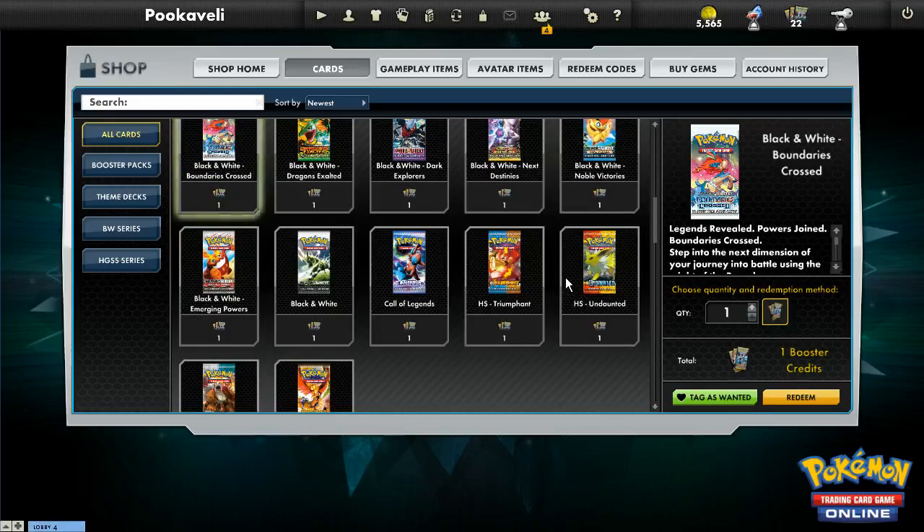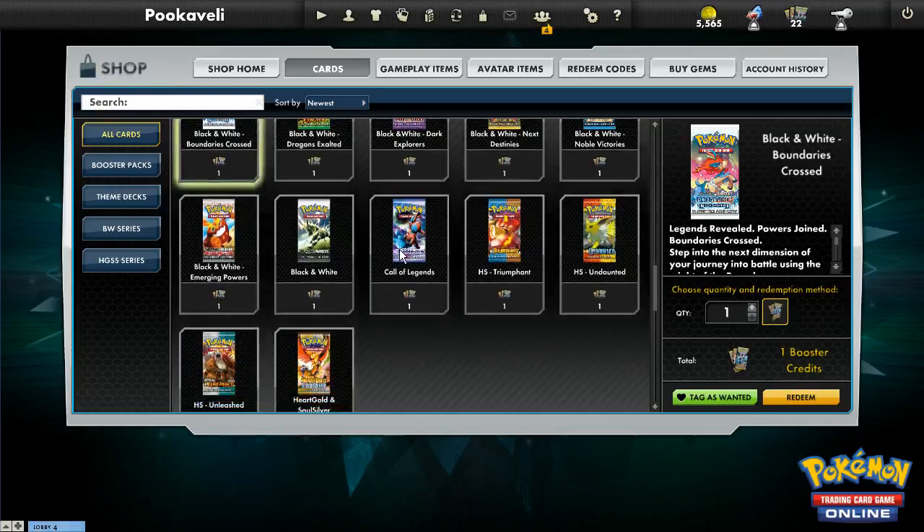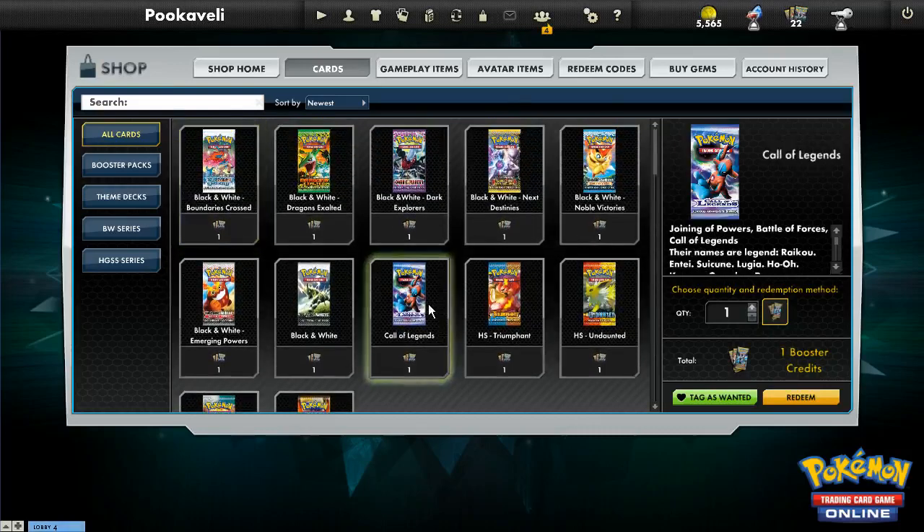After June 30th, any time you enter a code you'll just get a booster pack from the set that the code is from. So if I have a code from Black and White, Emerging Powers, and Noble Victories, I'll just get those packs instead of booster credits. They're doing away with the whole booster credit system.